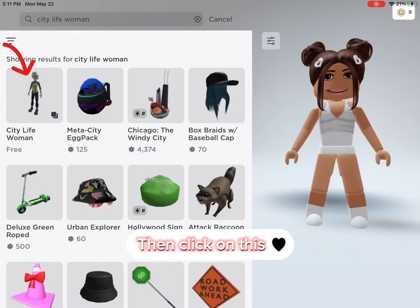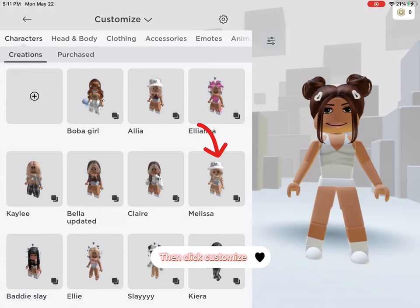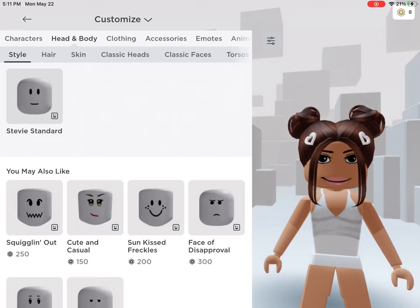Then click on this. Click Buy. Then click Customize. Now go to Classic Heads and press this.